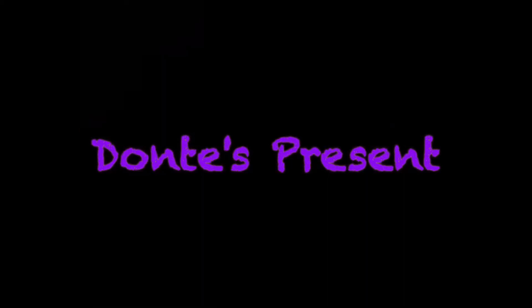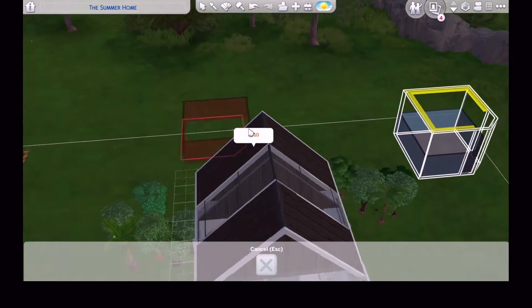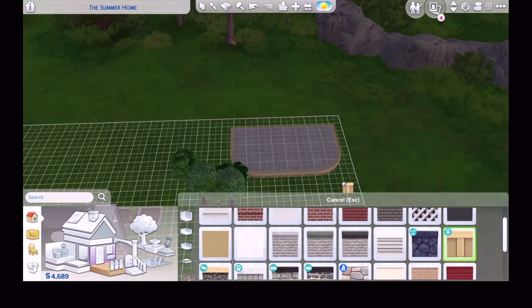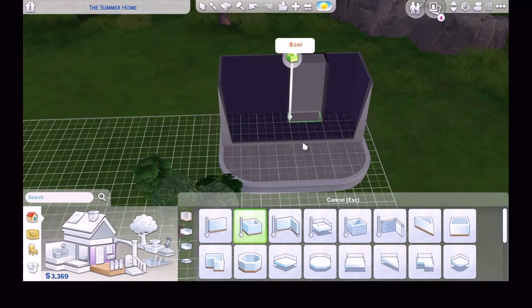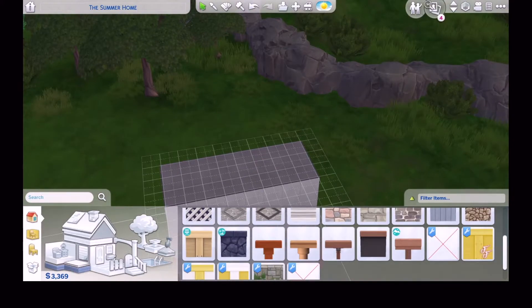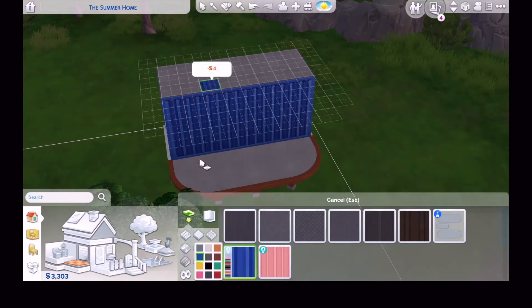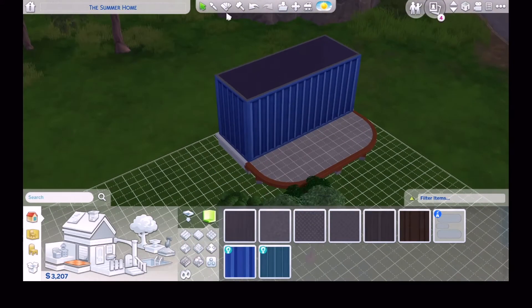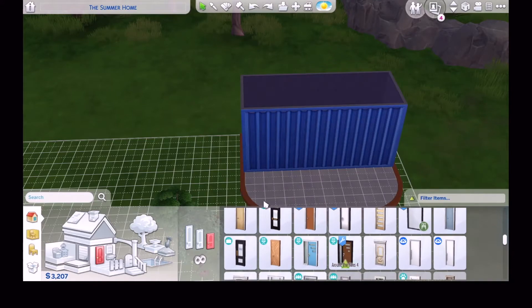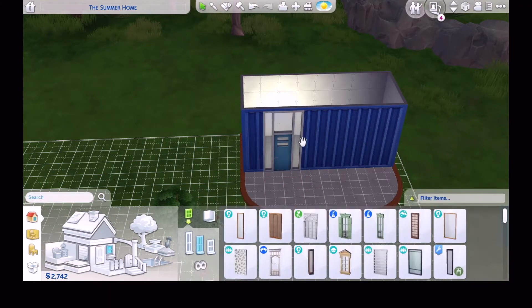Our Sims have aged up and our kids are now teenagers, and we're giving them some pretty big sweet 16 presents. Dante is getting his own apartment in the backyard. I've spoken about this a few times on this platform — I wanted this starter home family to be an expanded kind of family, and this is really the first major expansion I'm making to their home.